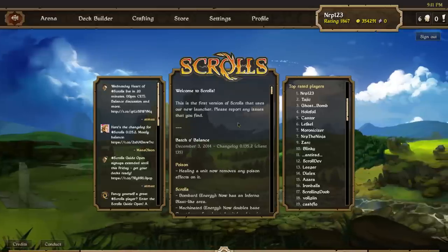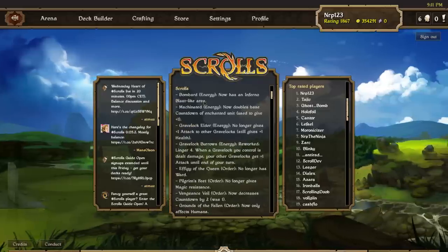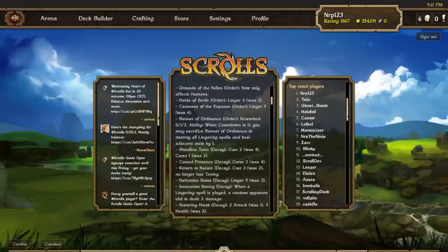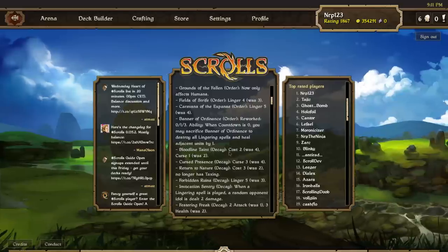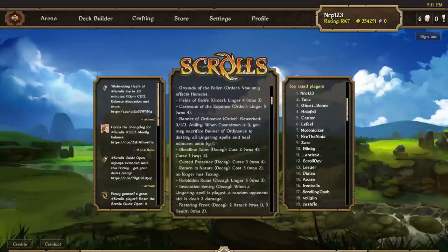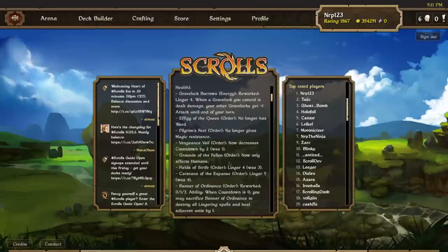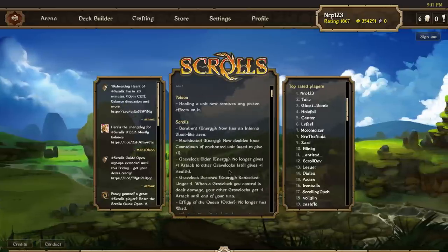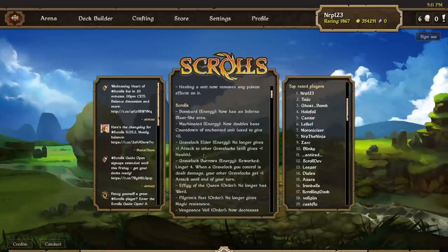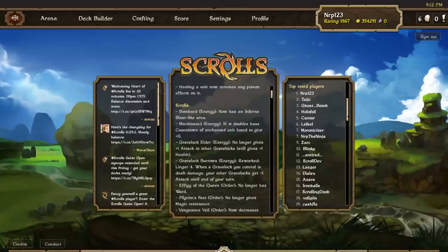A huge balance update in Scrolls has been happening recently. Scrolls like Bombard, Gravelock Elder, and Bloodline Taint were the most important changed Scrolls. Cursed Decay is almost gone because the nerf to Bloodline Taint took away its Cursed 2, which is huge. The nerf to Gravelock Elder obviously makes the whole Gravelock archetype get nerfed a lot, and the nerf to Bombard and Machinated does hurt range energy.